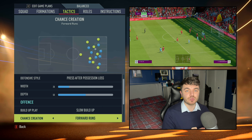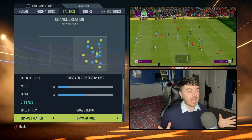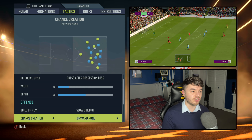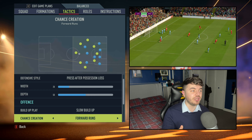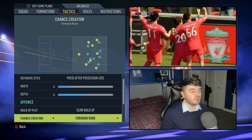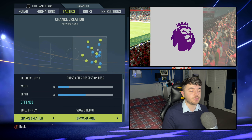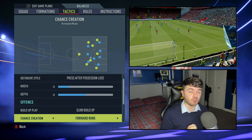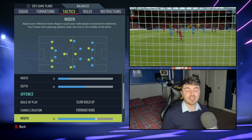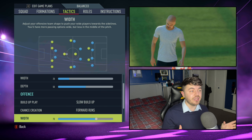In terms of chance creation: forward runs — it has to be forward runs. This is a style that is quite easily exploitable in FIFA. Forward runs is without a doubt the best choice for a counter-attacking system. I would exclusively go for forward runs. Don't go for direct passing, balanced, or possession — leave all of them out. Your players will constantly run in behind, constantly create movement. That is the most important thing for a counter-attacking team — running and movement are absolutely pivotal.